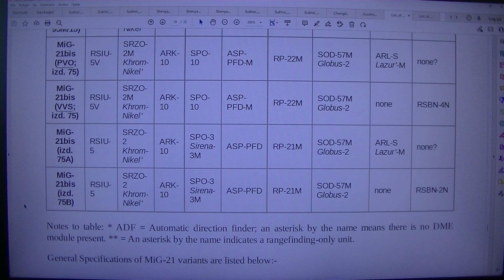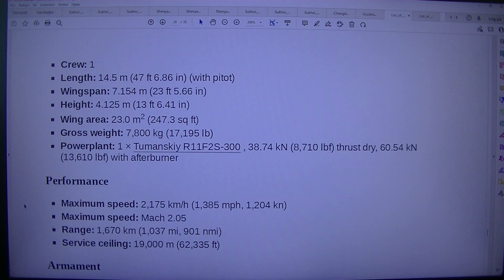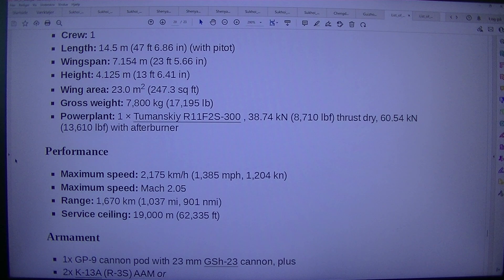Specifications — Mikoyan-Gurevich MiG-21PFM. General characteristics: Crew: 1. Length: 14.5 m (47 feet 6.86 in), with pitot.